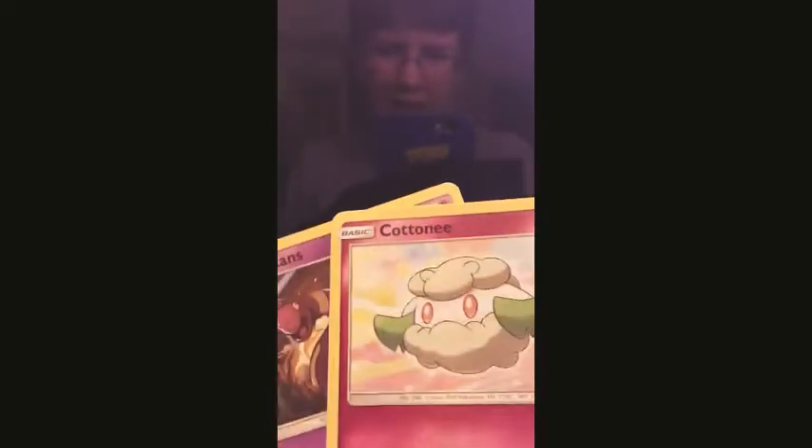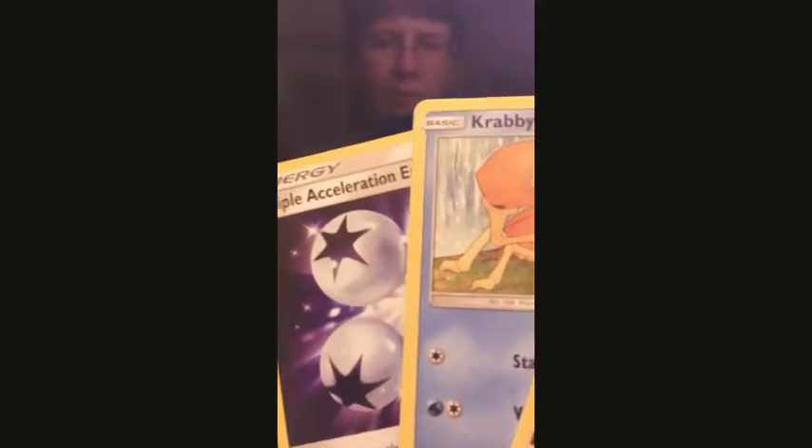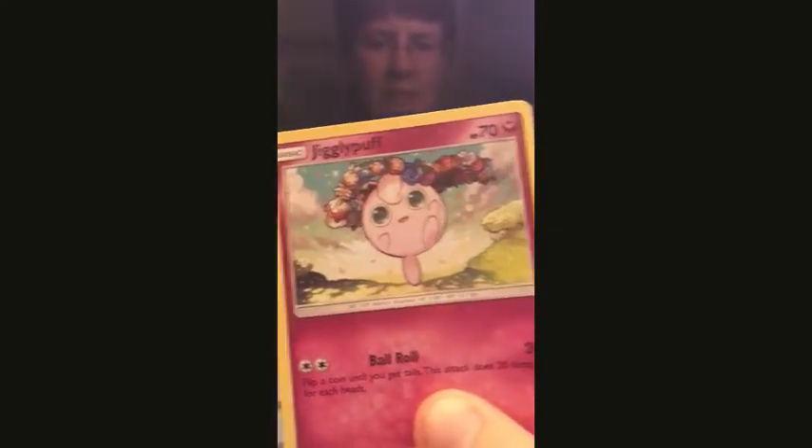So we've basically got Cottonee, Ekans, and Chow Talk for that one. The next pack — I can at least hope for something nice, can't I? And I do have something set to decide just in case this goes south. Another advertisement, this time for the actual card game website. This time we have Triple Acceleration, Crappy, and Jigglypuff.